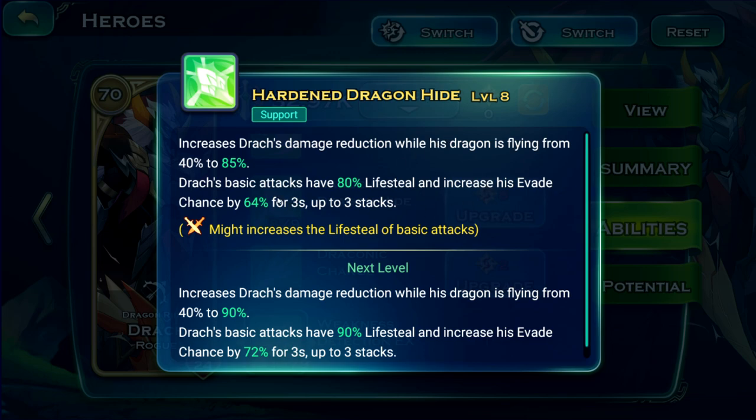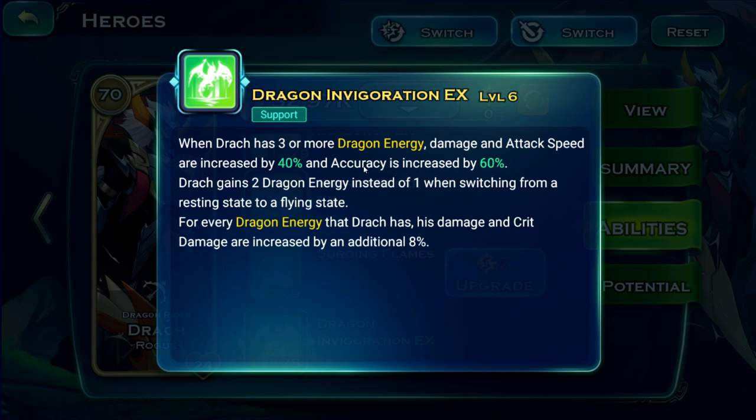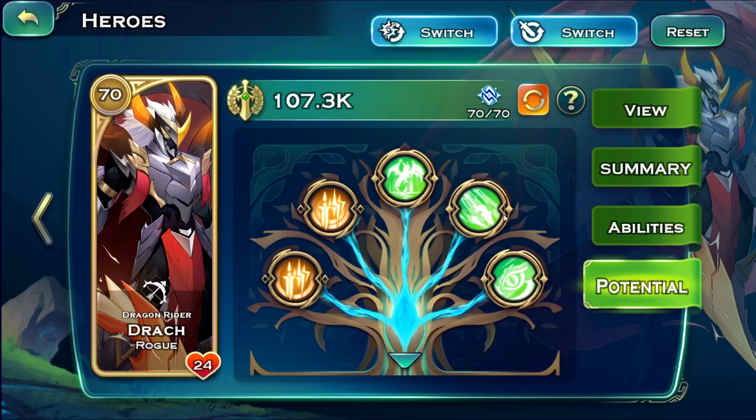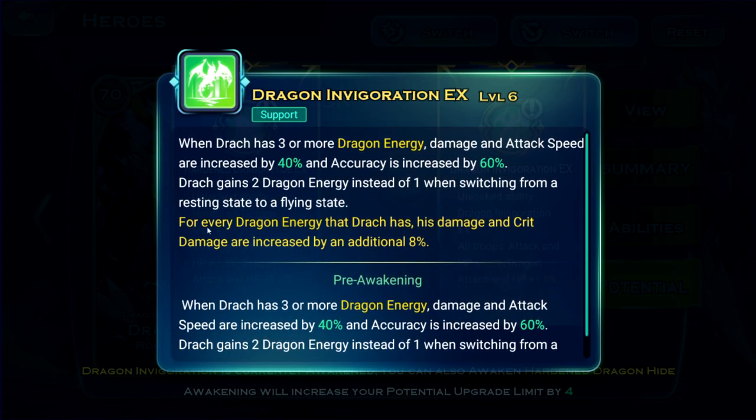These resistances are what we want to go for. His abilities are incredibly powerful — for instance, Dragon Invigoration buffs so much. Even this one has 40% damage and attack speed scaling at level 6. And if we awaken the potential, for every energy he has, he gains increased damage and crit damage by an additional 8%.